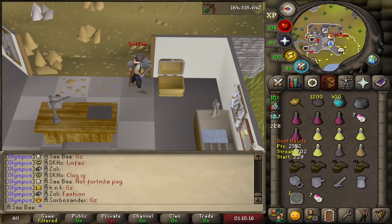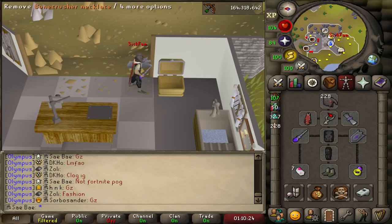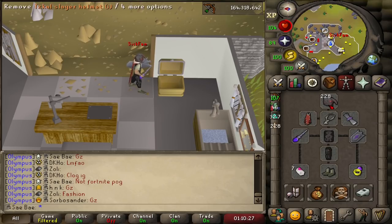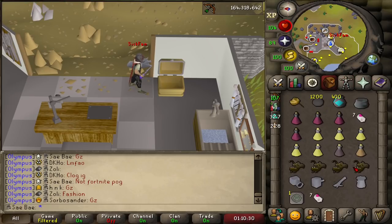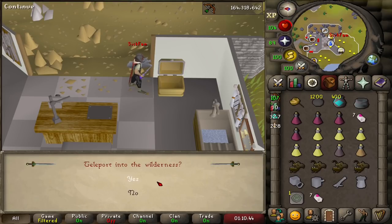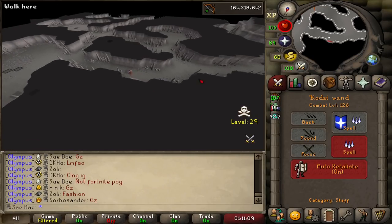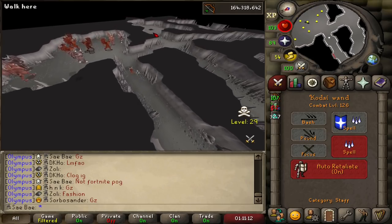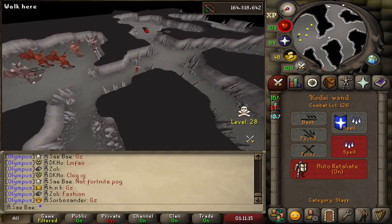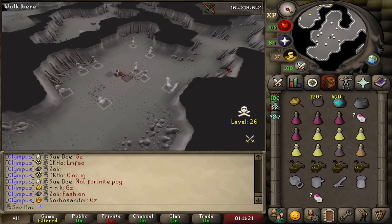For Dust Devil tasks, the setup is to bring a Bonecrusher Necklace. You could bring a Bonecrusher in your inventory, but you'd risk losing it — it's better to bring the necklace because you'll basically never run out of prayer due to all the bones constantly being buried plus the insane plus 12 Prayer bonus. I use the Dark Crab teleport to get there. Whenever you enter the wilderness with those sacks, set it up prematurely. There's not really a dedicated cannon spot, but the center of the room works pretty well — the cannon just continues to lure them all toward you.